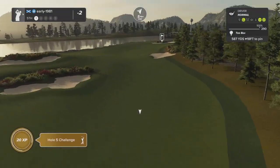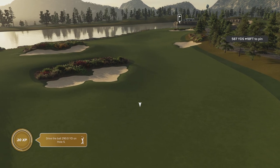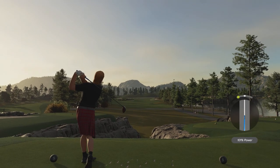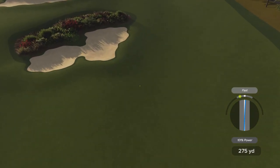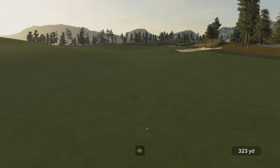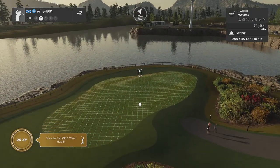Hole number five - first of the par fives, 587 yards. Hazards in play - let's take this down the right hand side of the fairway. That was a looser swing time and swing line but it is going to work out - this should kick hard right. It does exactly that and this is going to be a green that we can probably reach into, but this is risky.